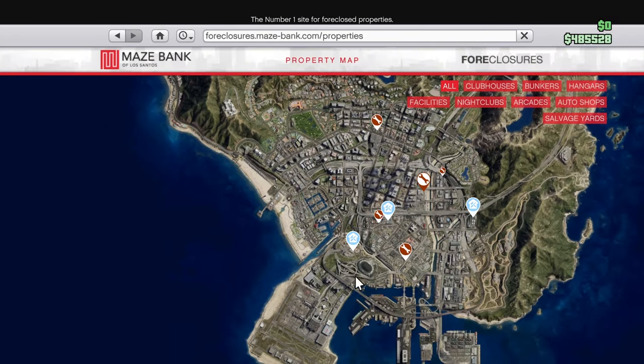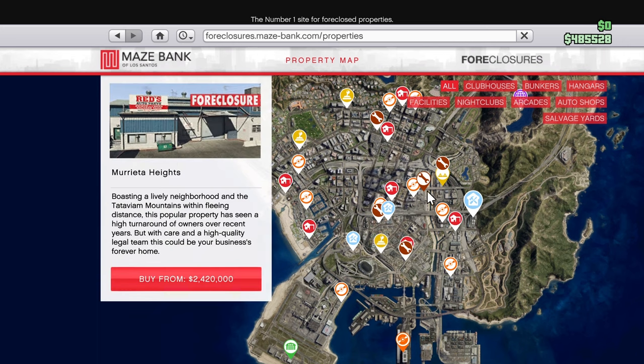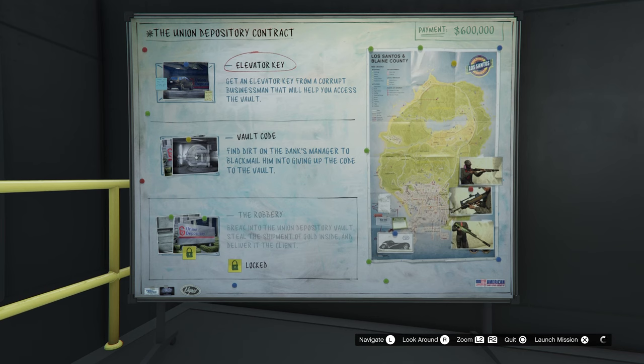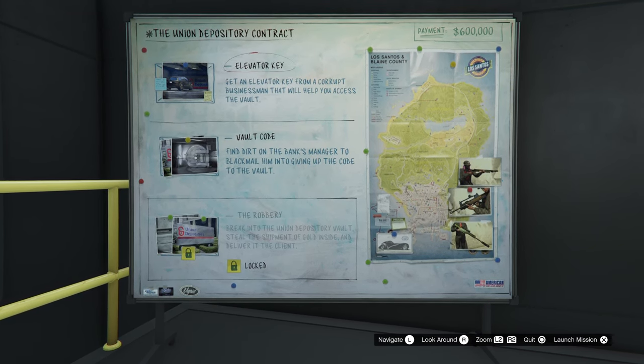To start doing this method you of course need to own an auto shop. These are 30% off this week and that includes all of the modifications, so make sure to buy one before you get started. Now that we have that out of the way we can get started with the actual heist.